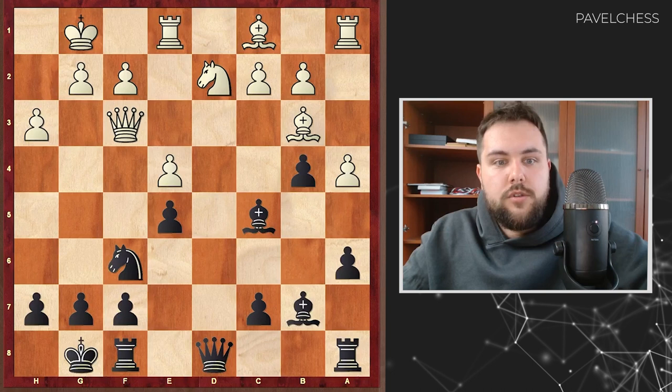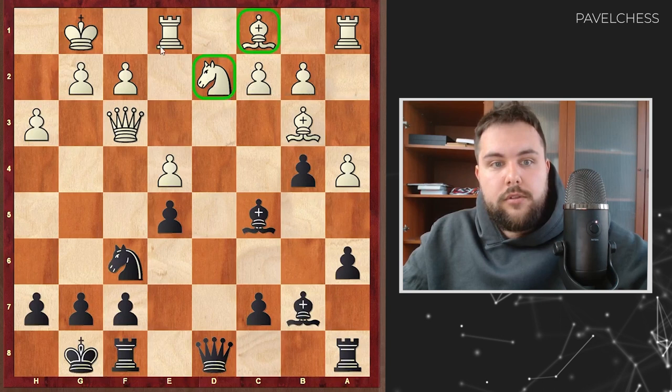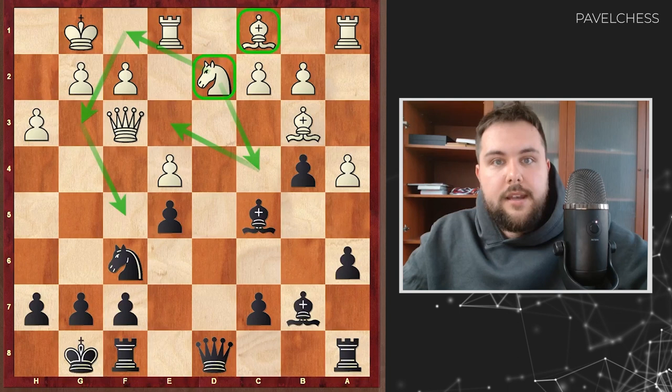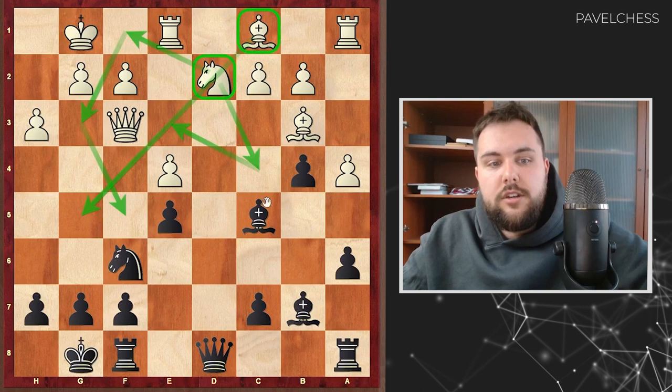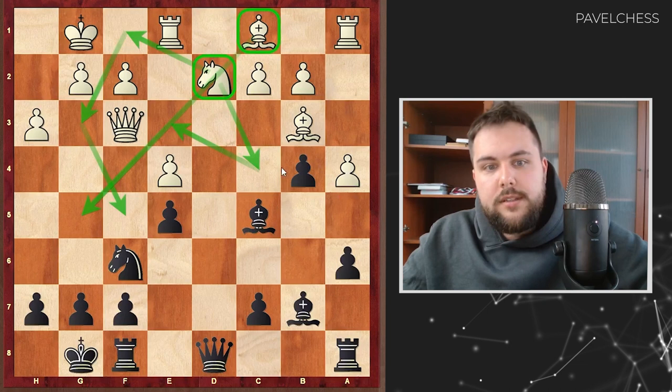What can we see from the position? Firstly, black has an advantage in development because white's pieces are not actually in the game. But if white can reposition the knight — for example from c4 to e3 — they can count on an advantage. Also, the bishop can come to g5 to create an uncomfortable pin. So black needs to hurry up. Where to play? The queenside is not the area for black because they have weaknesses — for example, c4 is a weak square.